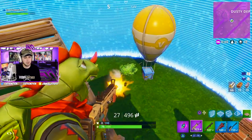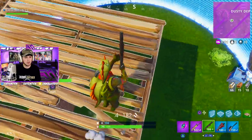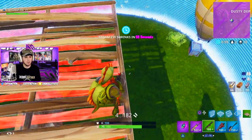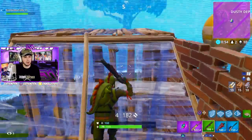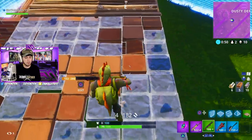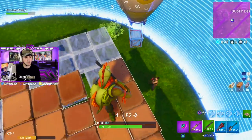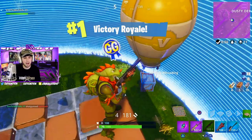I think he's in that bush — no, he's not. There he is! He's scared. He's going to shoot that down — let me put another one up. Building, building, building — always build, always get on high ground advantage. I have no more mats. Let's go baby! That's how you get the W.